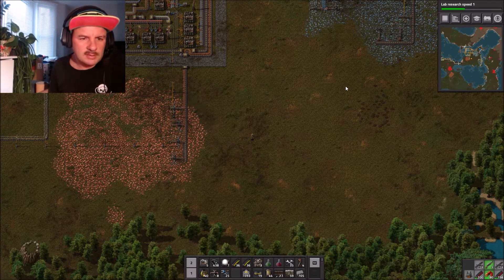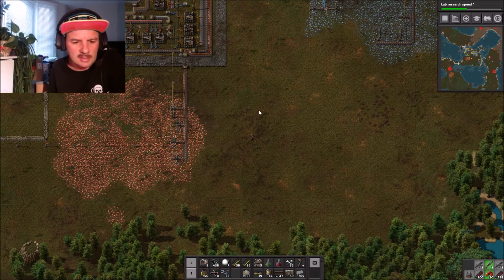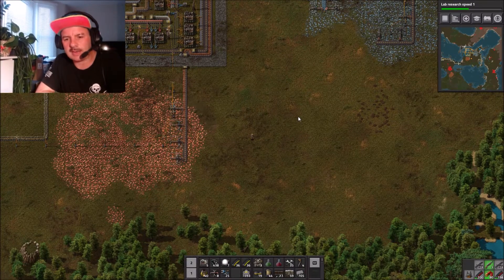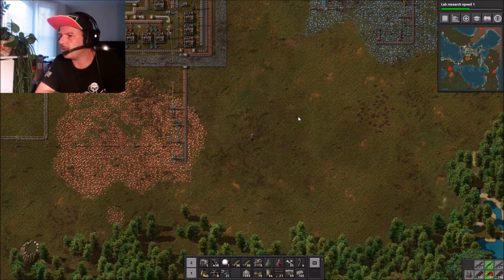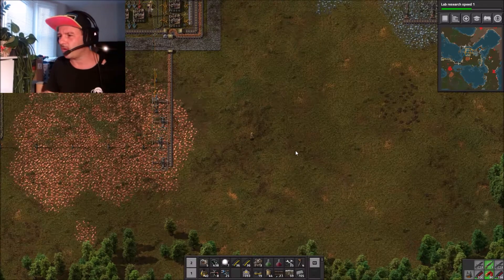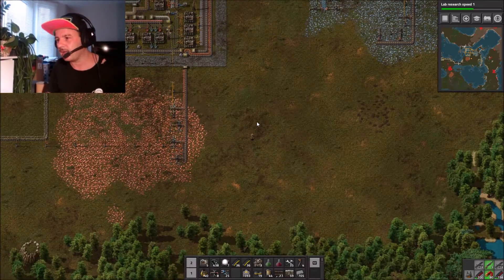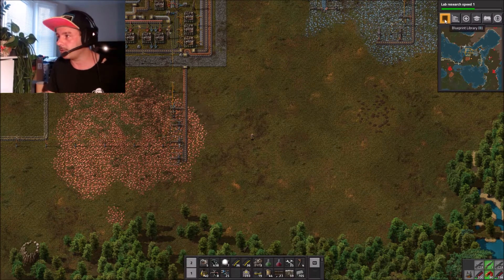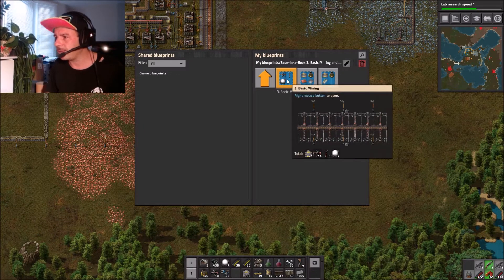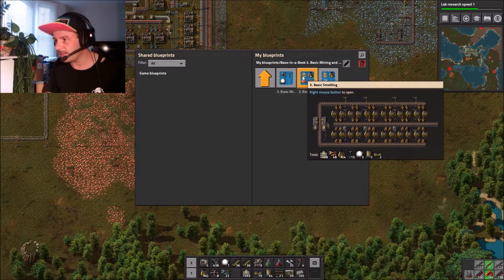I've never used the blueprint before. I went on to Factorio blueprints site - I've watched Nail House's series and Catherine of Sky even mentioned him the other day. I was actually looking for Catherine of Sky's blueprints but she recommended one of Nail House's. I've grabbed this one and I really like it because it's just for smelting.